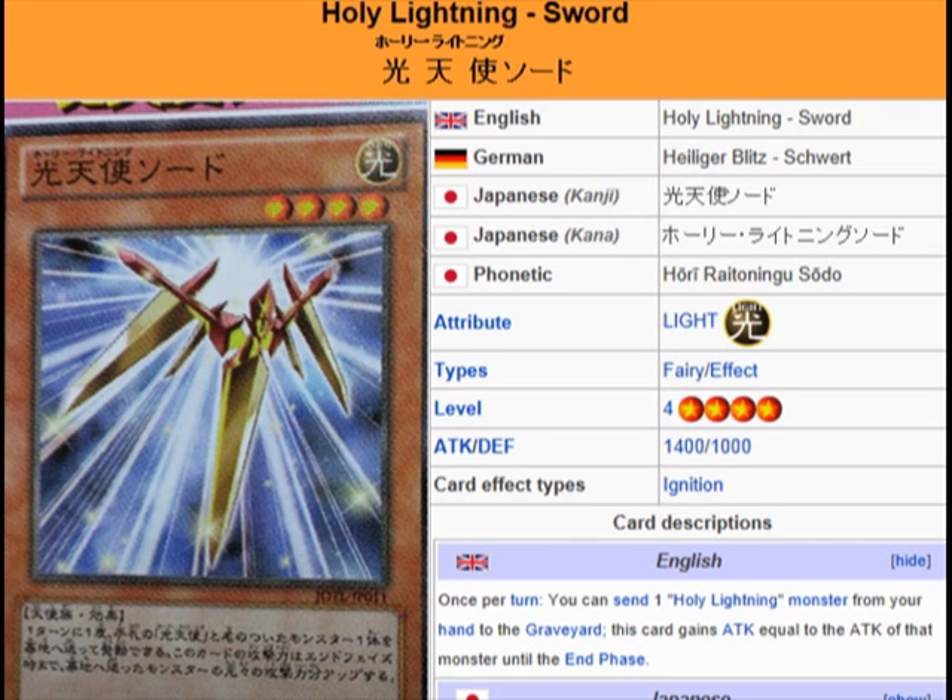It's Level 4, 1400 ATK, 1000 DEF. The effect reads: once per turn, you can send one Holy Lightning monster from your hand to the graveyard — this card gains ATK equal to the ATK of that monster until the End Phase. So this card gains attack power by using the other Holy Lightnings as an attack boost.